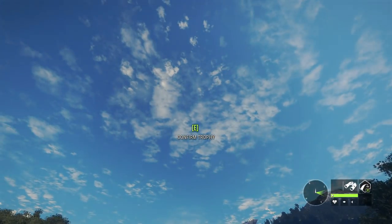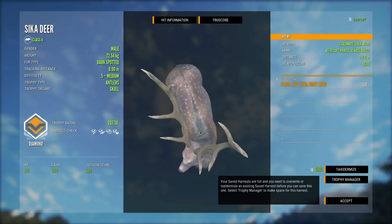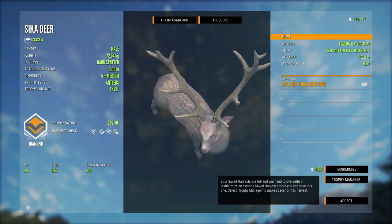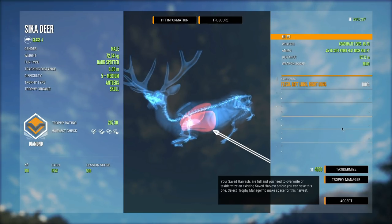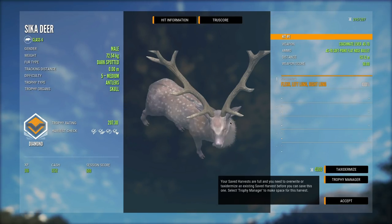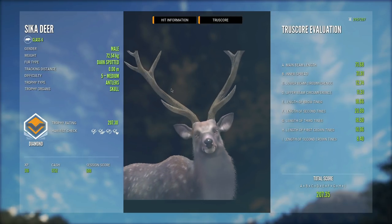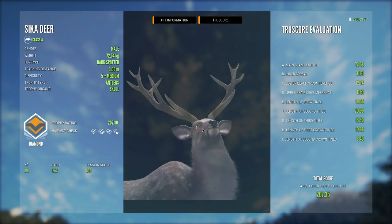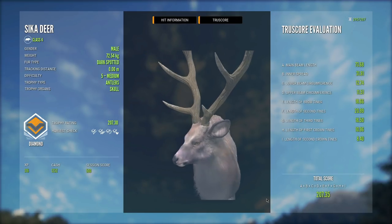Let's go ahead and claim this guy before we get kicked or something weird like that. He is 207.30 — that's a good sika deer. It's a dark spotted fur variation, level 5, not bad. We absolutely smoked him — double long shot. I'm not 100% sure, but I think this might actually replace something in our lodge, so we'll have to look at their scores and what fur variation we currently have and then decide.